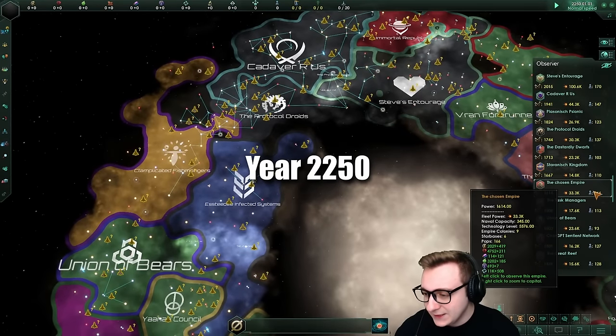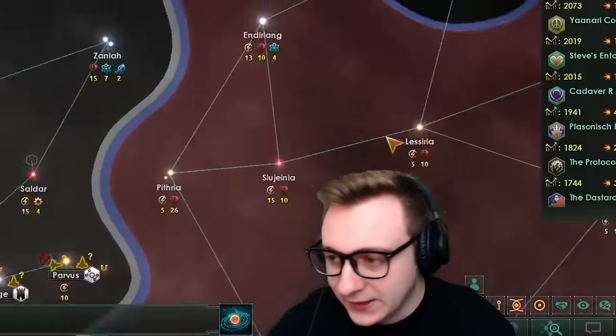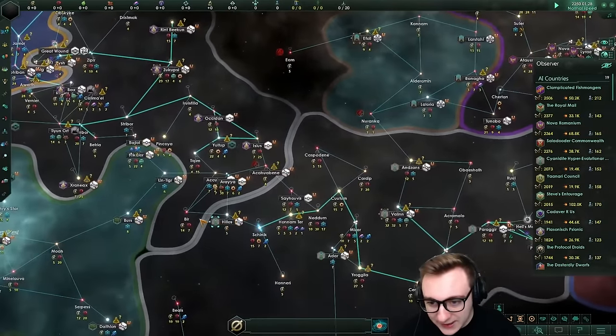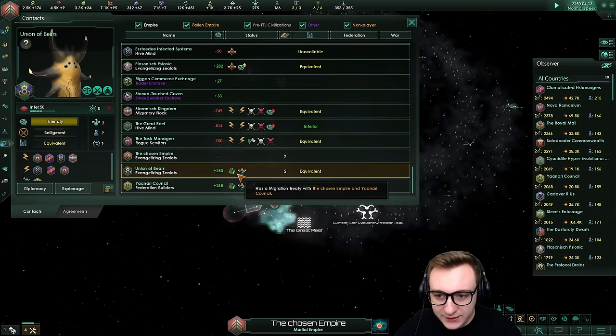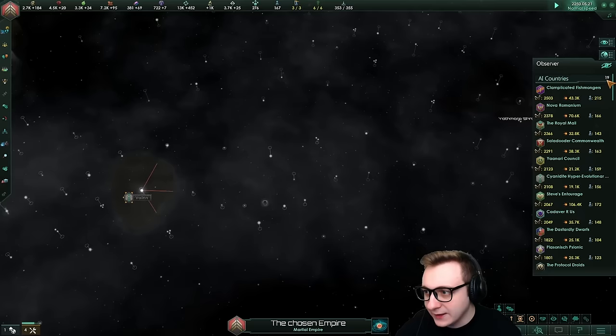We're now at year 50. No wars, no community, everyone's just chilling. I thought the galaxy was going to be alive with federations and vassalage. I don't think anybody is anyone else's vassal. You've got migration and tech agreements. The Chosen are doing migration and tech agreements, harming other people's relations. But they're not doing anything else. Very weird.